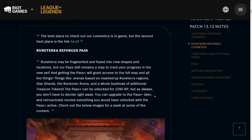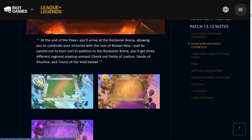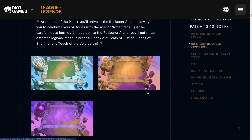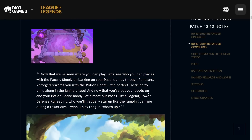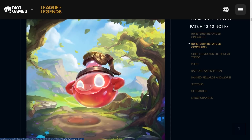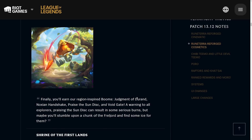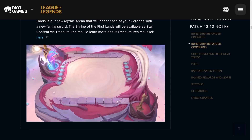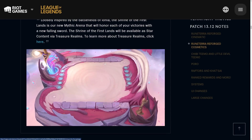First things first, we have the Runeterra Reforge cosmetics pass. This is the pass they have every single set and it gives you a bunch of maps. If you like them, go ahead and get them. They also give you some other loot as well, and just like in every other game, passes are the most efficient way to spend your money. There's also a new arena that you might have to buy individually, but it does look pretty nice.